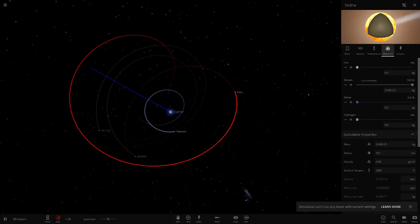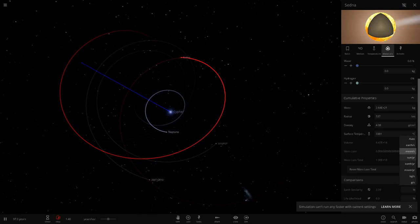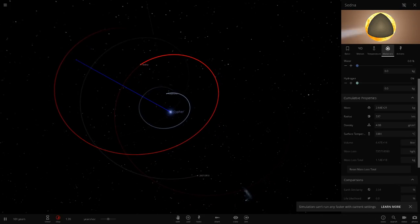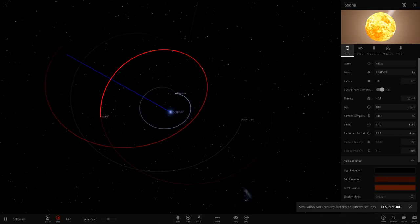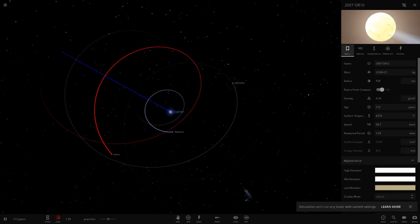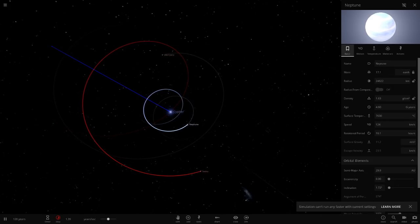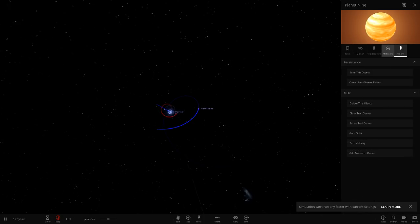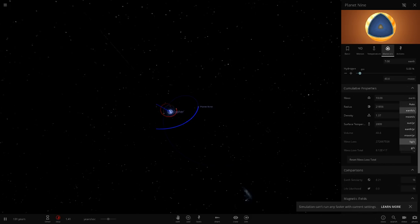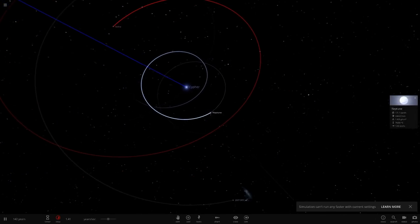Sedna is still going. We can see the trail of material behind it — the mass loss on Sedna is going up, so it may take a while but it's probably going to get smaller. Neptune though — how is Neptune holding on? Planet Nine must be completely fine; I don't see Planet Nine losing mass anytime soon, but Neptune is very strange — it hasn't even lost a moon yet.